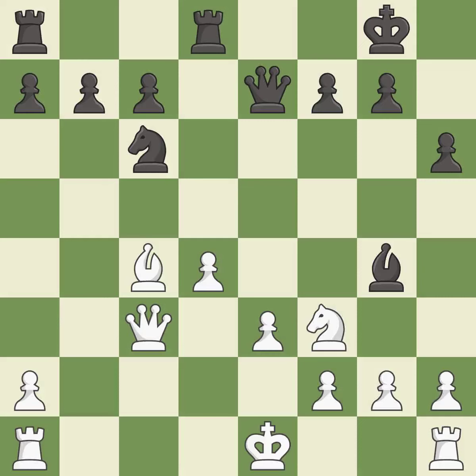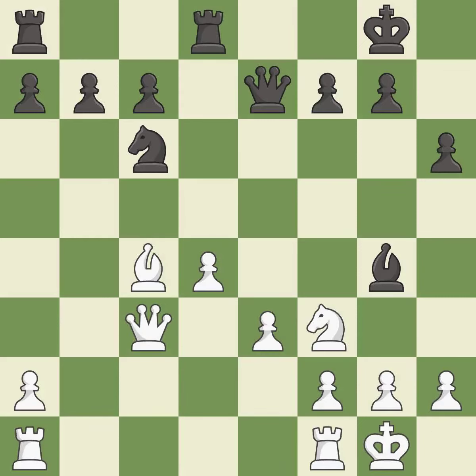This threatens to win a pawn — it is best. This connects the rooks, which helps them coordinate together in the future. This prevents the opponent from being able to win a pawn. It is good. This forces doubled pawns in front of the opponent's king, decreasing its safety and harming the pawn structure. It is best. Recaptures — it is best.